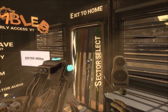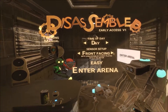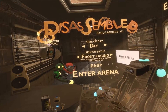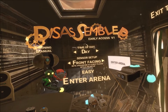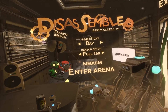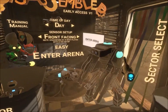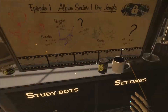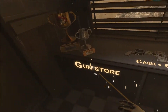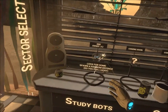On sector select we've got some new options - you've got time of day. You've also got sensor setup, so you can have front facing, which I didn't have last time, so that's new for me. I've got full 360 but I'm going to play on front facing as I've only got two sensors. All right, let's enter the arena, let's have a blast! I've bought myself some defenses - two of these, a few of these, a few of those.